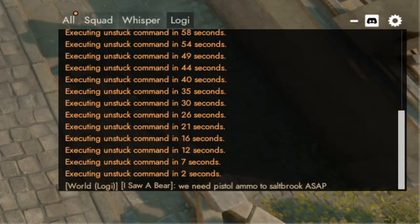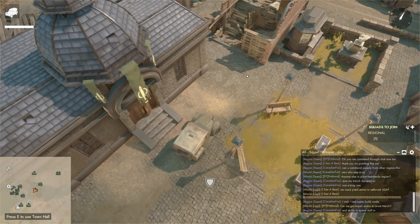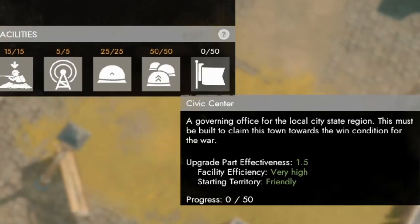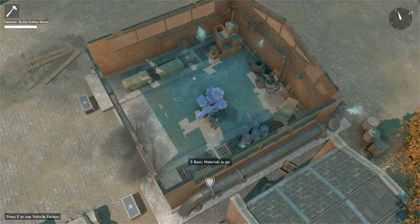The long-awaited change comes in the form of world logistics chat — logistics now have their own dedicated chat screen. Some new facility efficiency changes have been added in. Faction starting territory now plays a role in your faction's efficiency. In starting territory regions, your efficiency will be much higher than in middle regions or enemy regions. This hopefully helps to reduce the effect of snowballing, especially if you're fighting on your own territory.